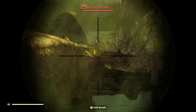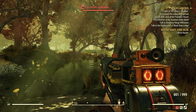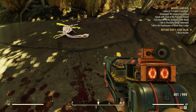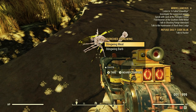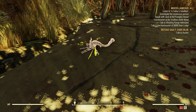FYI about that — if you think it's a Stingwing, make sure that's not a Blood Bug. They're two different enemies. So we have our Stingwing here. It said to take a camera picture.